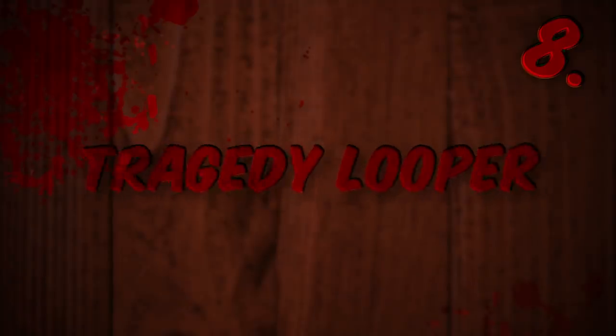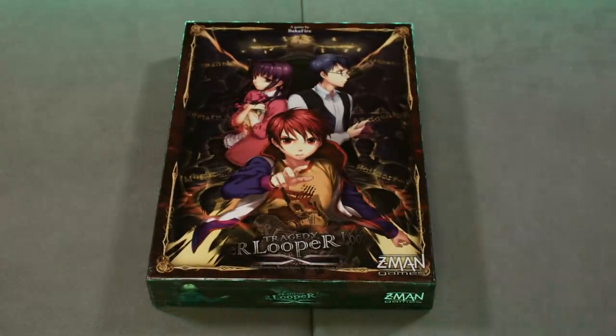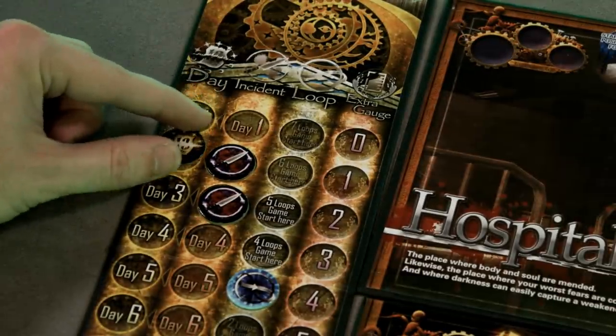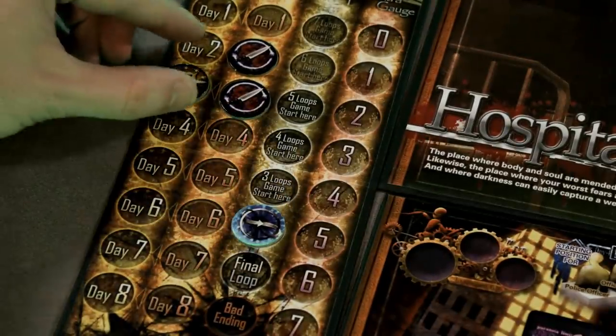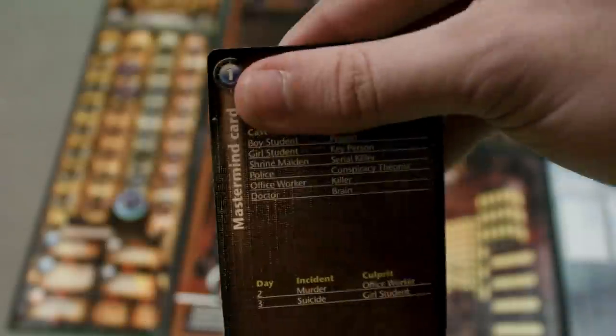8. Tragedy Looper. Gloom and Horrified very much place an emphasis on fun over fear — well how about one that's actually a straight horror game full of very bad things happening to good people? The game plays out like Groundhog Day meets Death Note, with slightly fewer demonic apple enthusiasts. It's a series of days where bad stuff might happen, and if certain conditions are met the loop will end, resets to the start, and the days will start to play out again. In Tragedy Looper, one player is the mastermind running the scenario and they're working against the other players.